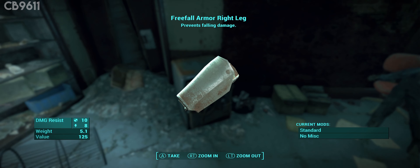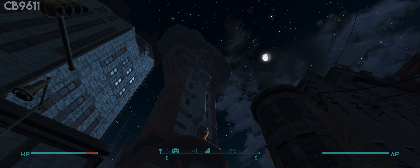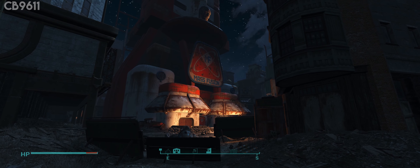Now we know what the armor does — how do we get it? You're going to want to go to the Mass Fusion building in downtown Boston. I'll show you guys on the map where that's at and I'll also show you what it looks like on screen.